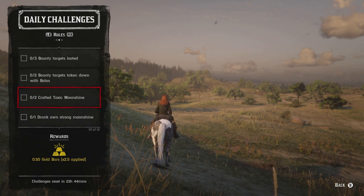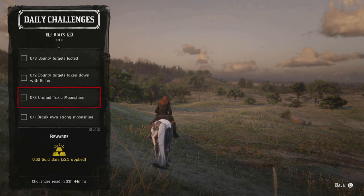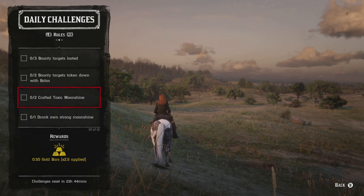For crafting two toxic moonshine, you need the pamphlet. If you didn't purchase it when it was 40 or 50 percent off and you don't have the money right now, I'd recommend skipping this one until you've purchased other things you really want. The only time you'd really craft toxic moonshine anyway is specifically for the daily challenge.